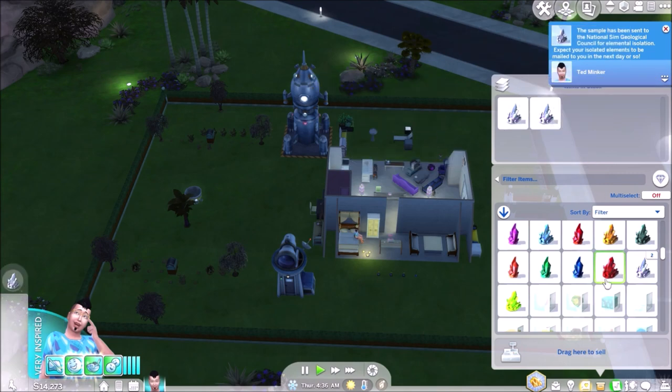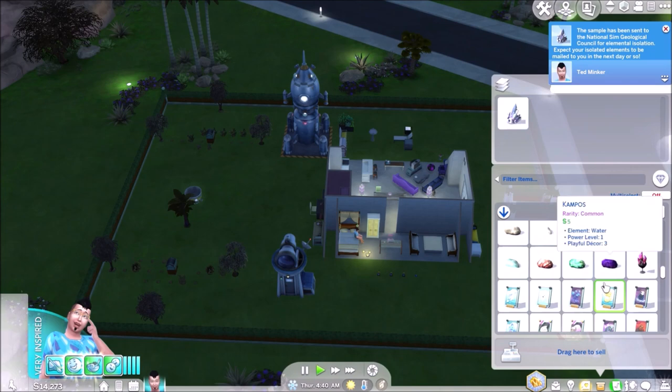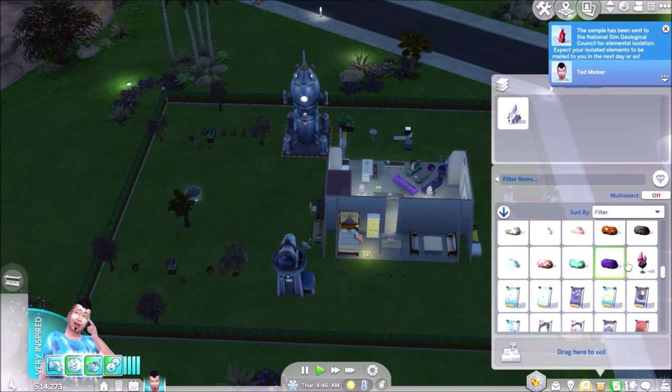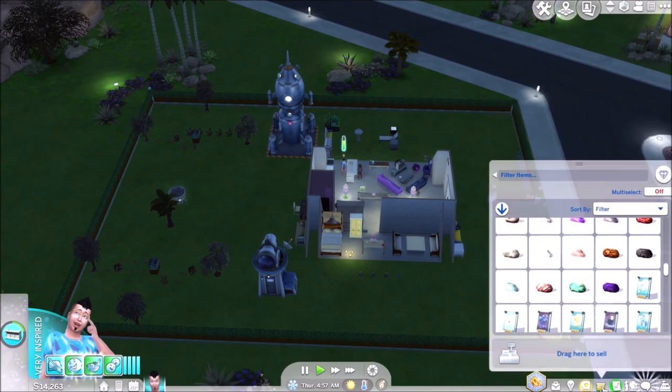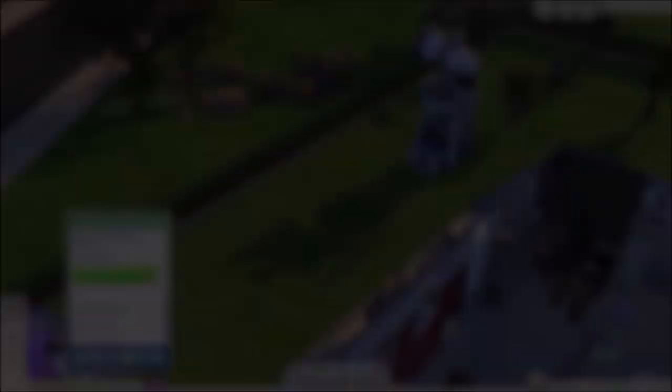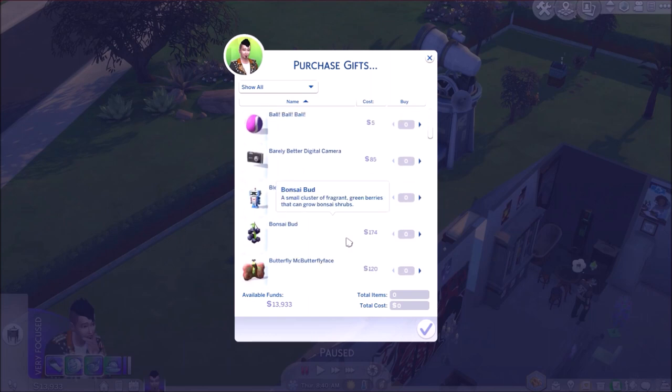Go through the inventory again, get our spare crystals sent off. Hopefully get back the right elements that we can finish off that collection. I think there's a display board that you can display the elements in, so we'll pick that up once we get the collection finished.